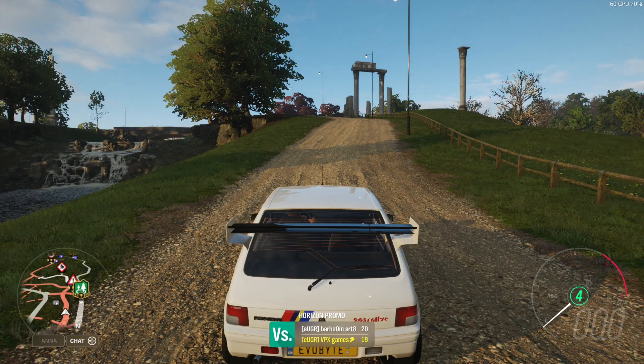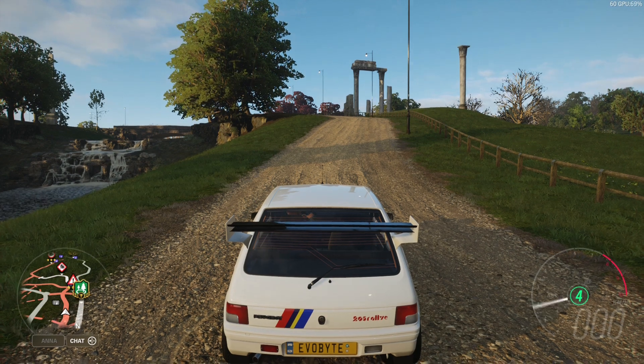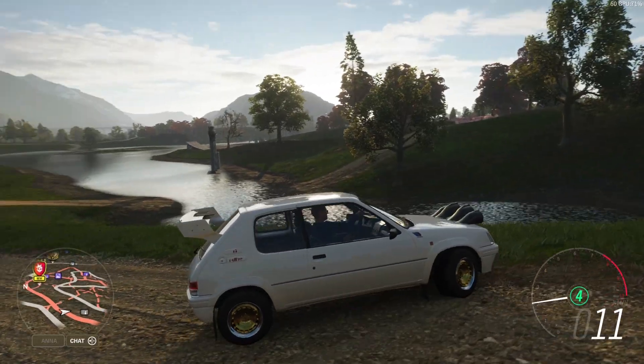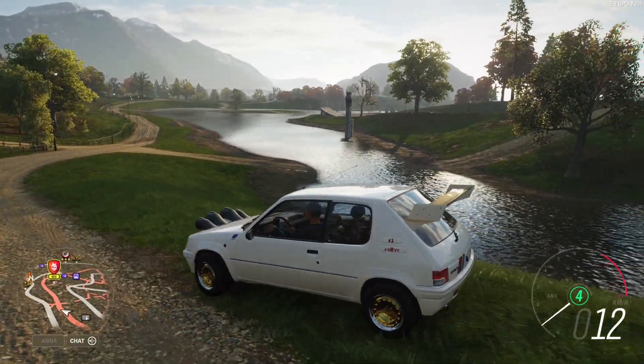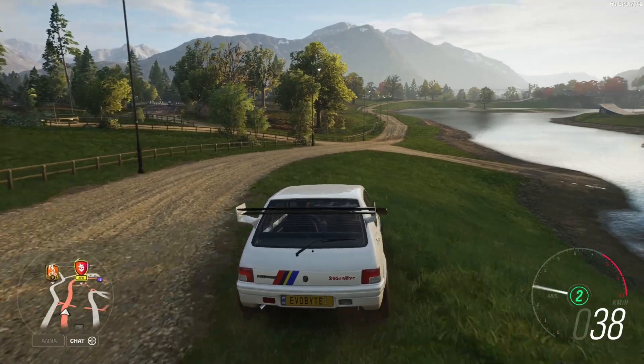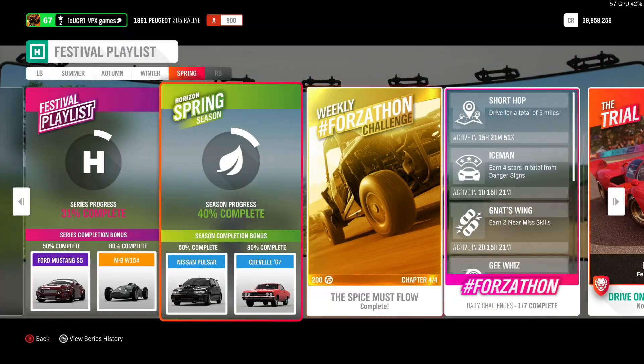We are back in Forza Horizon 4, continuing on from a couple of seconds ago. Well, it's been minutes because I had to wait for the sun to rise so I can take a picture for the thumbnail. But it's been a couple of minutes and we are going to be unlocking ourselves the Nissan Pulsar.